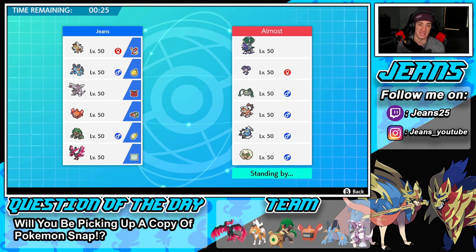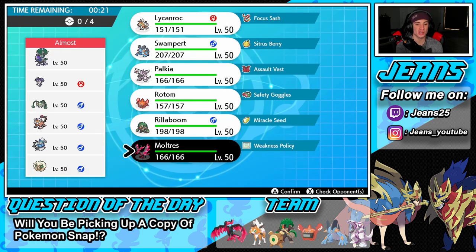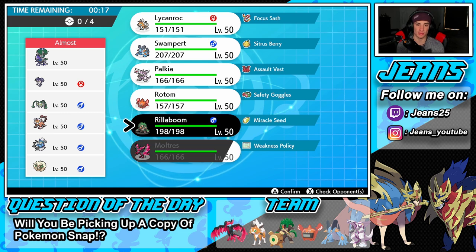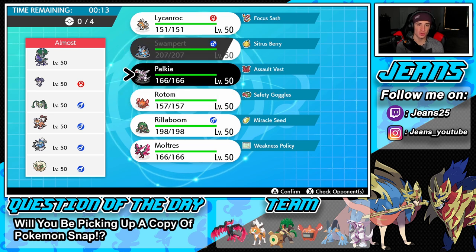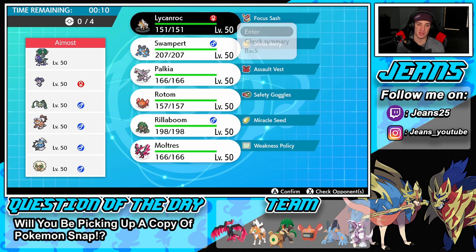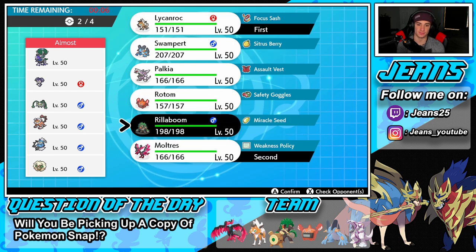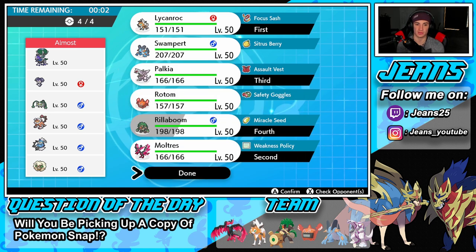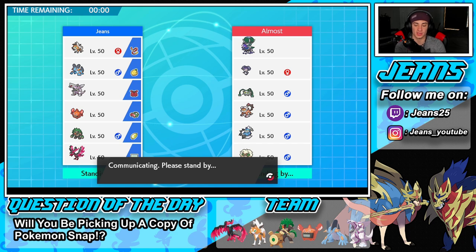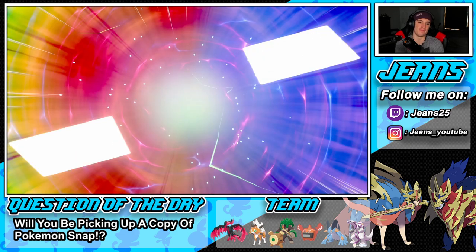I kind of want to go Moltres lead with Palkia, Swampert, and Lycanroc. Actually going to lead Lycanroc with Moltres, and then Palkia, and Rillaboom in the back. Rillaboom comes in at the back end. We had like a second left on the timer.